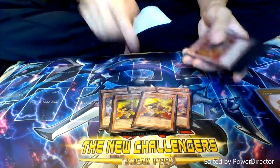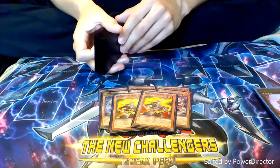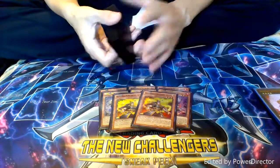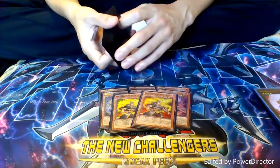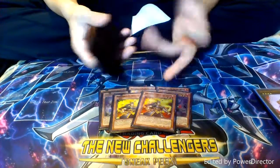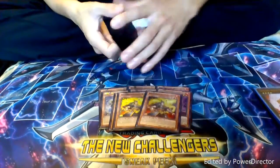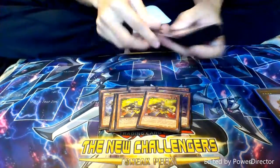Next up, we have a monster that I like just for nutty plays — Brotherhood of the Fire Fist Raven. The only important effect I'm going to mention is when he's sent from the field to the graveyard, you can search for a Fire Formation spell and set it in your spell and trap zone. This guy's really great. He combos really well with another card in the deck, which we'll get to later. Two copies of him.